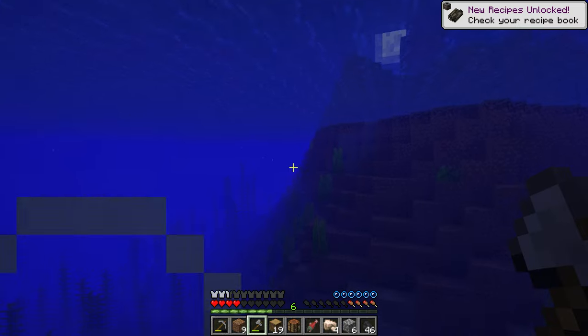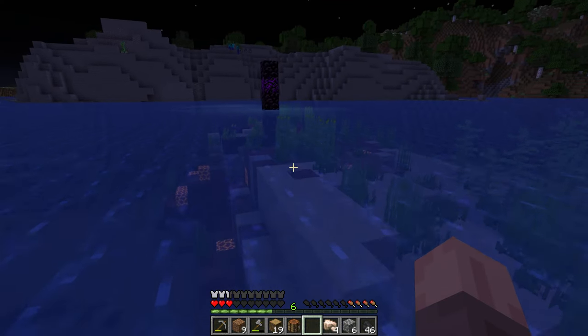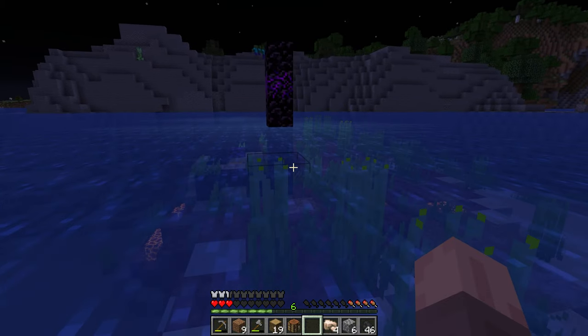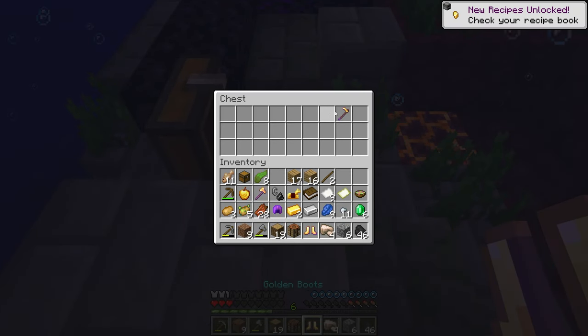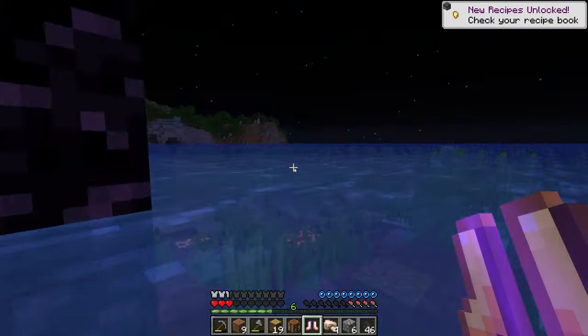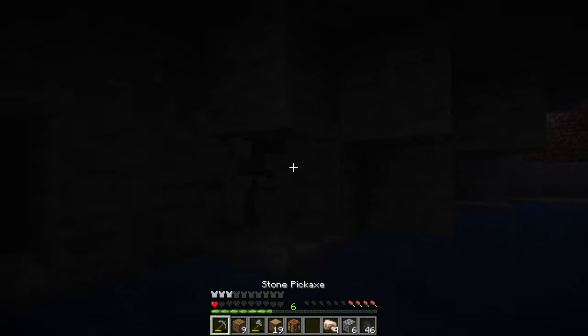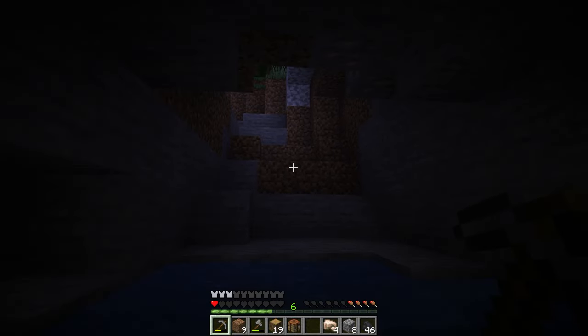I went ahead and explored the mooshroom island but had to get out of there quite fast because there are a ton of drowned guarding it right now. Luckily I was able to swim off and avoid death. I managed to pick up some golden items from a nether portal ruin we found, and I basically have some leather and gold armor to start us off, which is going to be super helpful against mobs in the first nights of Minecraft.